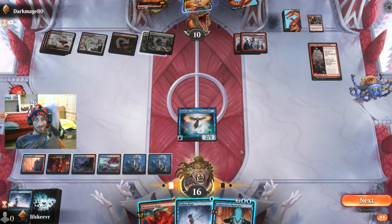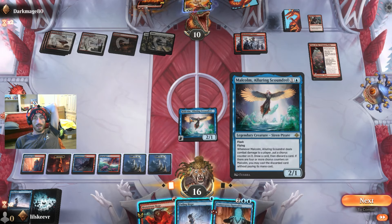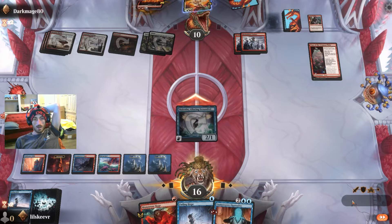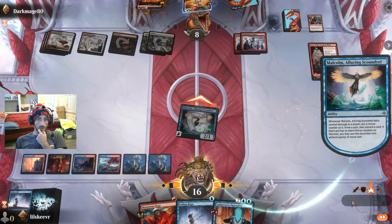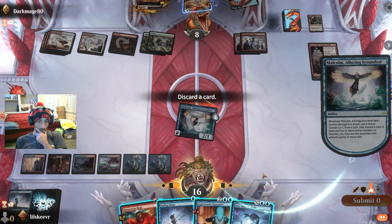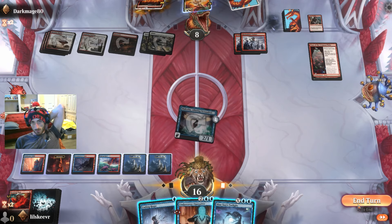The only thing about Mirror Hall Mimic — we're running three copies I guess now, but you can't really copy your Malcolm effectively. That's sort of a wasted use. It's not the worst thing in the world. Let's actually get rid of the Monstrous Rage — I know it looks a little weird, but I think that's the move. I think we just be patient here.